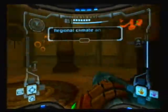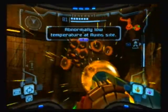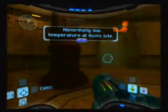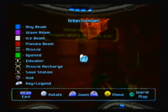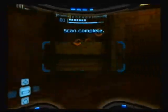Scan data — regional climate analysis complete. Normally low temperature at Ruins site. Well, that will be our next goal and we are in the Ruins, which is a good thing. And I accidentally just blew up that thing. Let's scan this, and also press C to save the world. To go to the antechamber! The antechamber. I don't know how it's pronounced, but whatever.